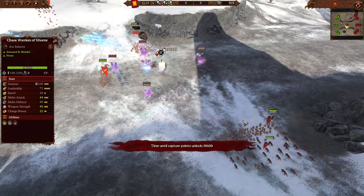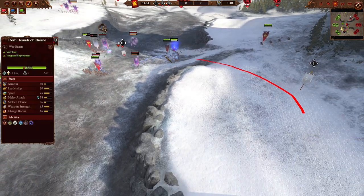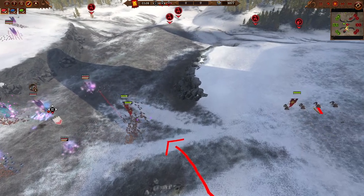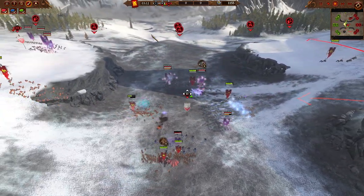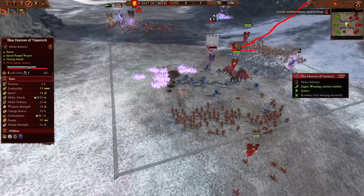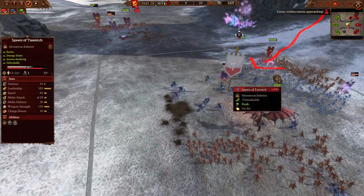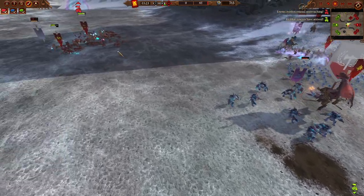We have some Khorne Warriors charging out from the flanks, pushing all the way from objective one to the middle. Now we also have the Gorby's Chariots pushing up ahead to start spawn camping any Tinge reinforcements. They are turning around to charge into this blob of Tinge infantry like the Blue Horrors, while the Spawn of Tinge are being hunted down by the big nasty Bloodthirster.